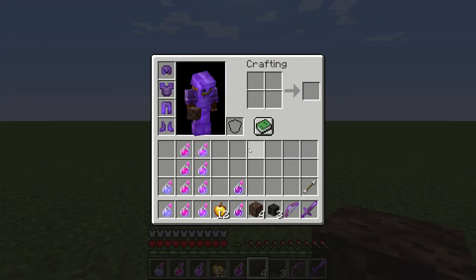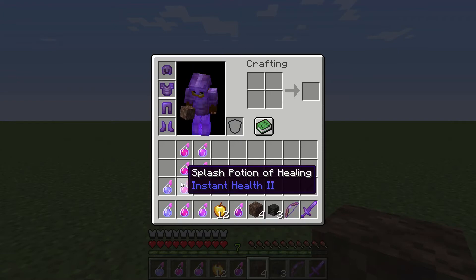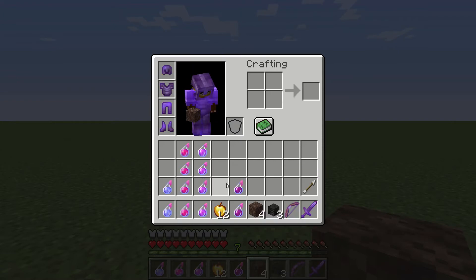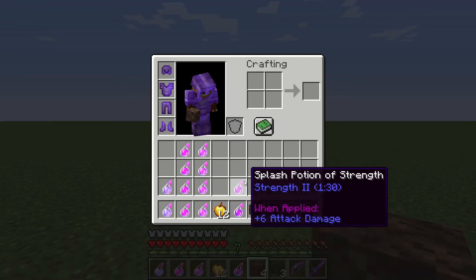This should be enough to help you get through the fight along with all these potions. You're going to want splash potions because you can basically use them immediately — you don't have to sit there and go through the drinking animation. You're going to need a potion of swiftness because you're going to want to be able to move pretty quick when you're fighting him. You're also going to want some instant health potions, some regen potions, at least 12 golden apples, and some strength potions.